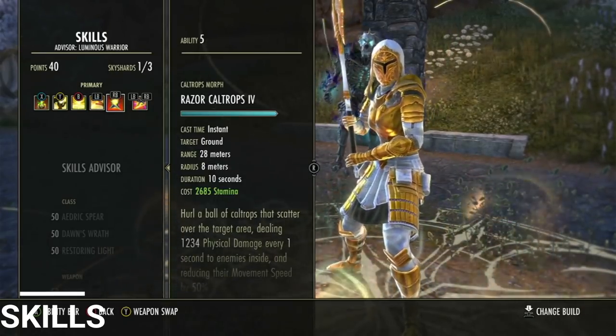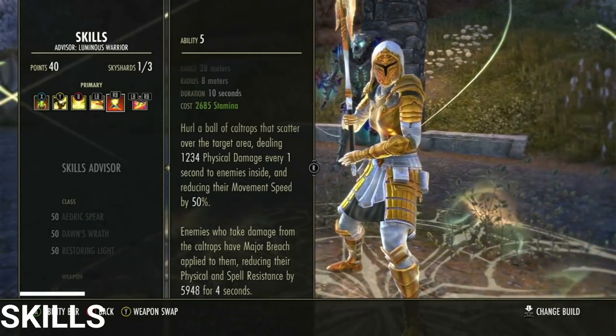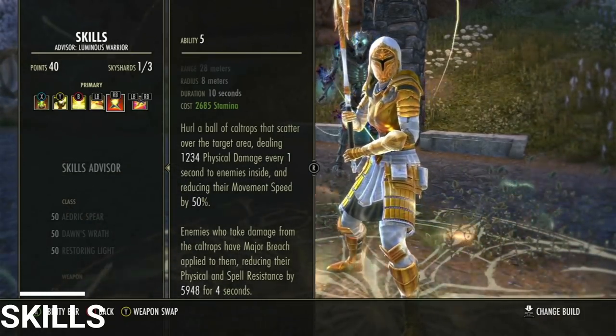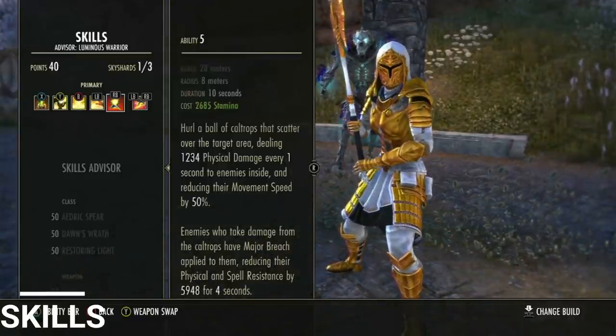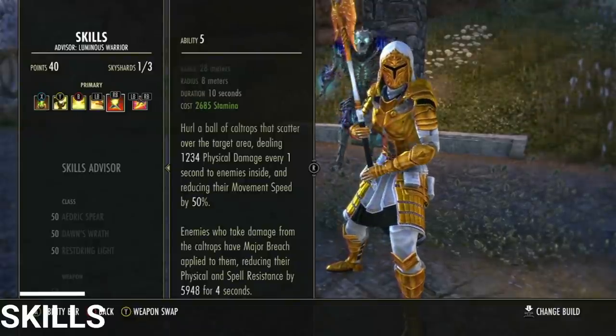Razor Caltrops is an AOE circle on the ground that slows people, reduces their armor, and deals a little damage. This is our primary method of proccing the Ravager set. It does hit decently hard on our front bar with Deadly, and it helps us control the fight well — if they touch it, they're going to be slow. It's going down to 15% from 18% next patch, but it's still a solid skill.